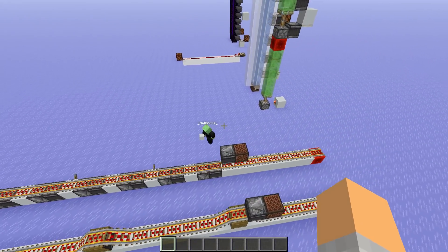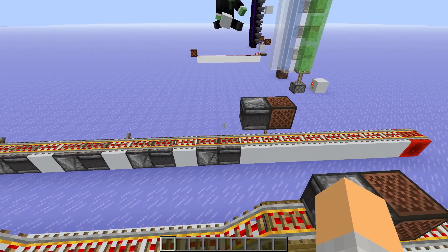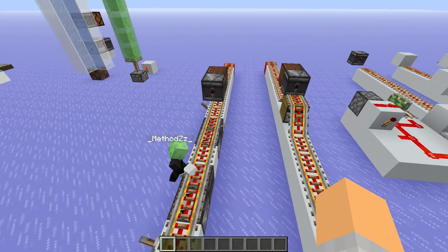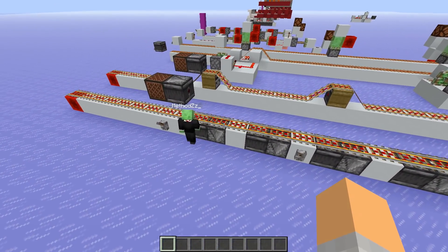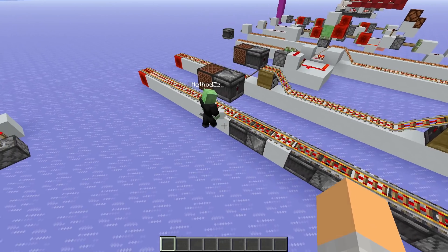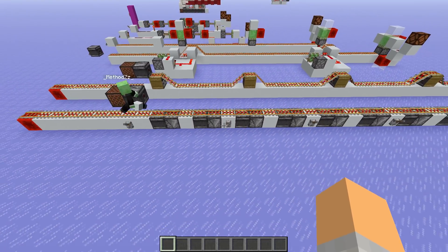Here we have basically the same thing - it's just a little bit more compact and nice, but also a lot more expensive. We detect the rail here and detect it with another observer and put it into this block. It's also a little bit slower since we have two observers here instead of just the one we have over there.